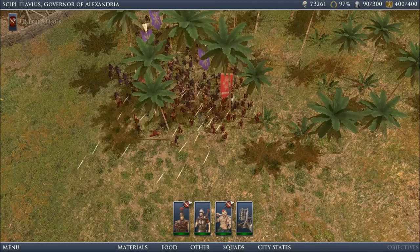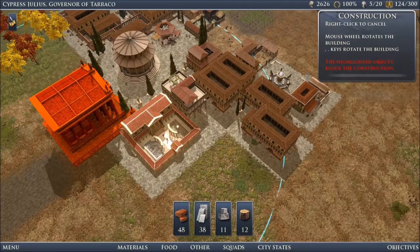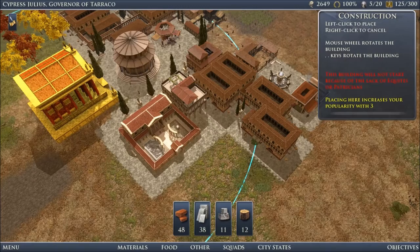The good thing about Grand Ages Rome is that it has very satisfying core gameplay. Your basic houses require food and water and entertainment, and in exchange give you a basic workforce. Then, getting more elite citizens to move in requires specific materials and a greater variety of support structures.